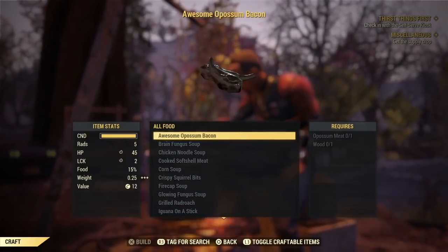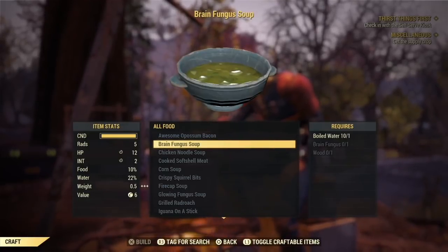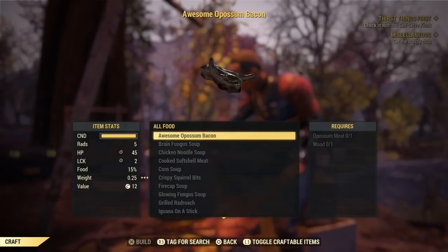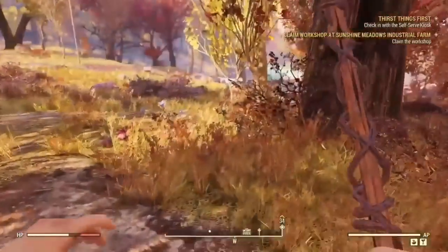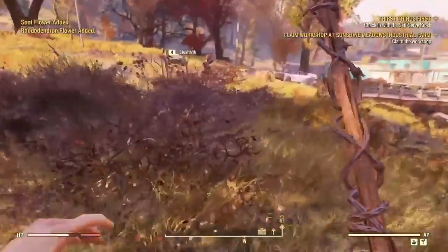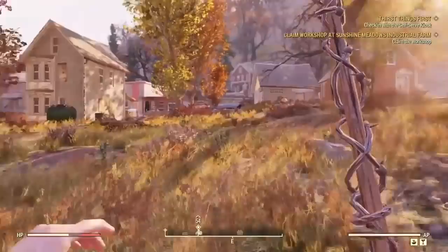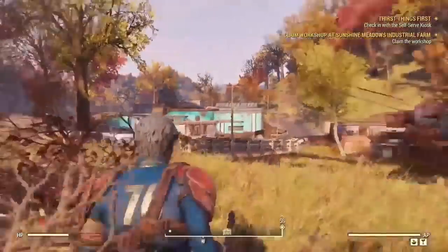As a pro tip, I'd recommend looking for foods or drinks that have a simultaneous effect — ones that restore both food and water at the same time. Make as many of those first before anything else, because in a pinch you're going to need both. Also, plants are really easy to find; they're basically everywhere on the map.